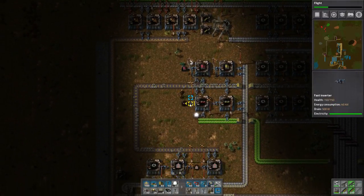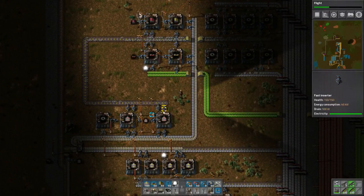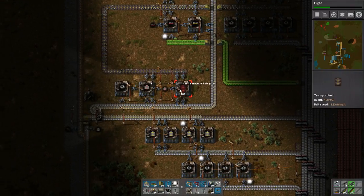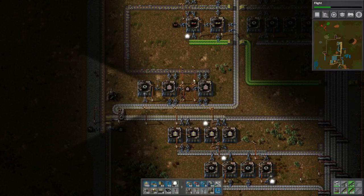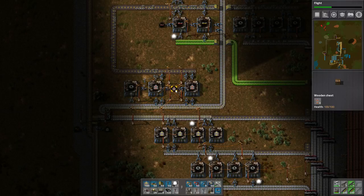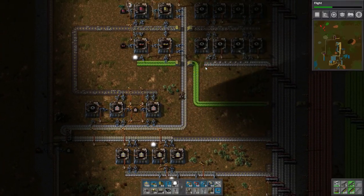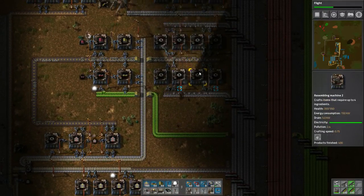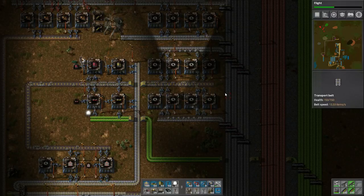We really don't need as many red undergrounds - it's really going to be the splitters that we need more of. That'll hold us for now. We're going to want a lot more of these red tracks. We're probably going to want a lot more of the red production. It's being limited by our gears right now. I really underestimated how many we would need.